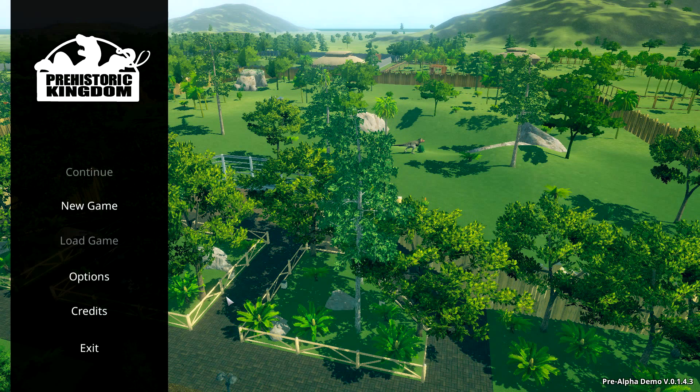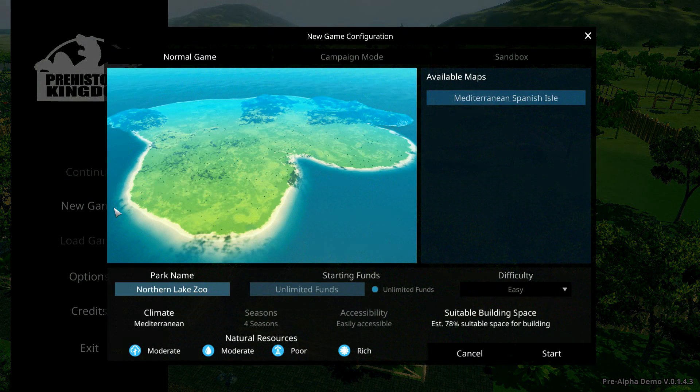We're going to start a new game — Northern Lake Zoo. The map is pretty big. I have played this for a little bit so I sort of know what I'm doing. The maps are rather huge, which is good. We have natural resources: moderate trees, moderate water, and poor — is that oil? It's rich. Sunshine 78%, suitable space for building.